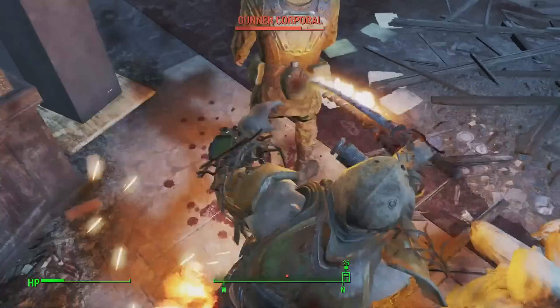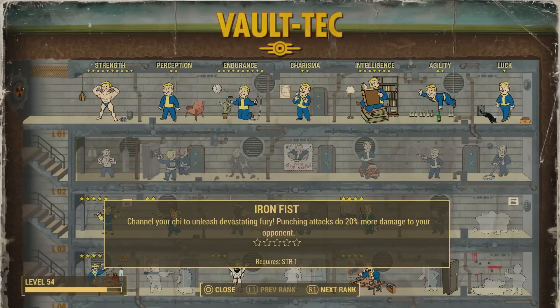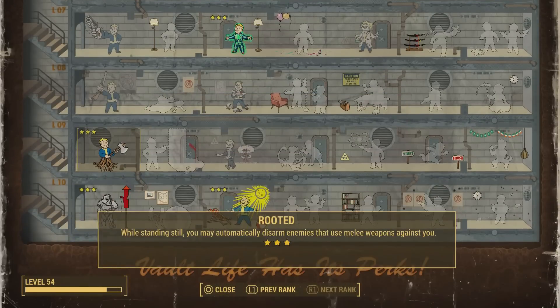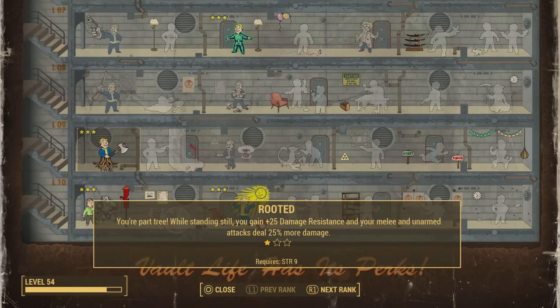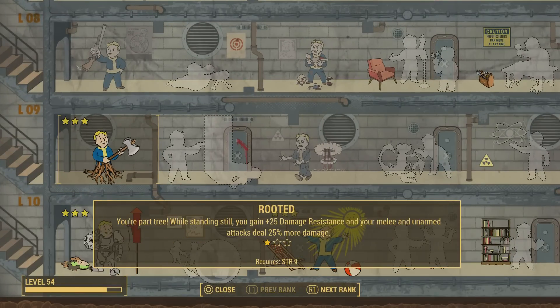At the first rank, it makes your melee and unarmed attacks do 25% more damage while you're standing still, and while you're standing still you'll also get plus 25 damage resistance. At the second rank, you'll get plus 50 damage resistance while standing still, and cause 50% more damage with your melee and unarmed attacks.